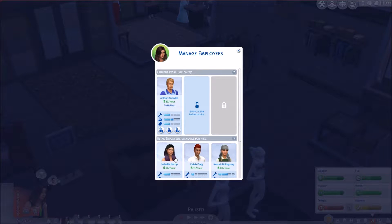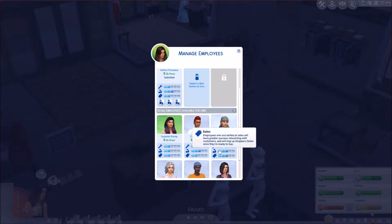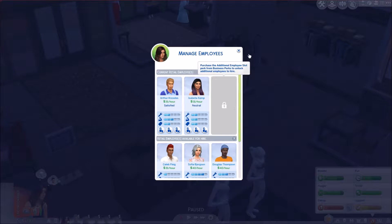Let's promote Arthur to level four. Gosh, all of these employees are old — the only young ones are Isabella and Caleb. I don't want Caleb, but maybe we'll hire Isabella. She's pretty even across the board and could come in and answer customer questions. Let's hire her — there we go!